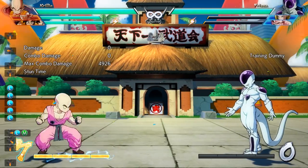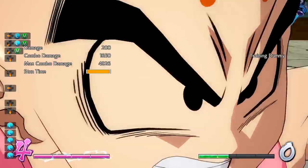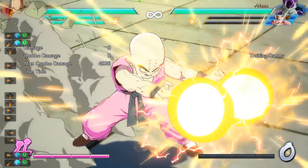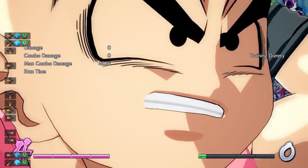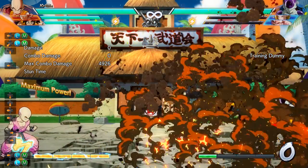Krillin's level 3 is a standard beam super, but with a twist — he can bend it up and bring it back down, doing a crazy amount of damage to the opponent. Something to keep in mind is that Krillin's going to bend that beam regardless of whether it hits the opponent or they block it. And if your opponent does block it, they will have enough time to punish you with whatever move they choose to, so remember to play it safe with this level 3.